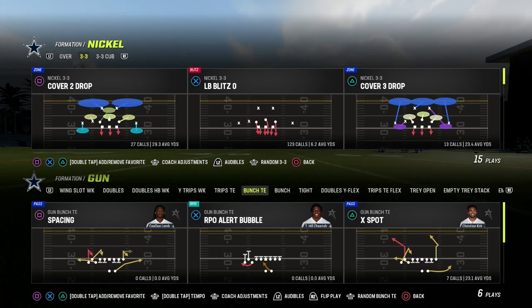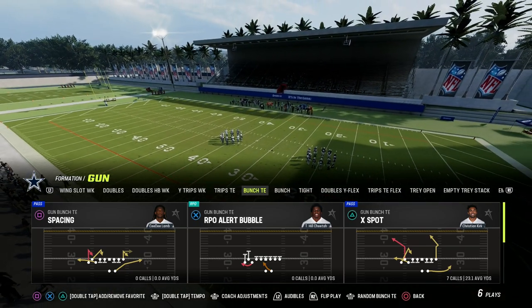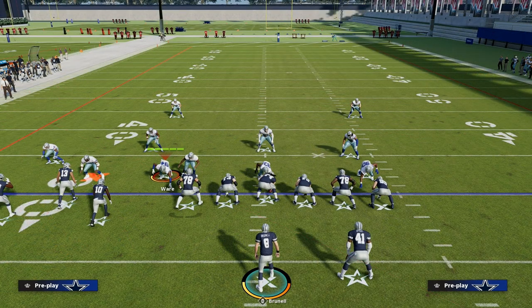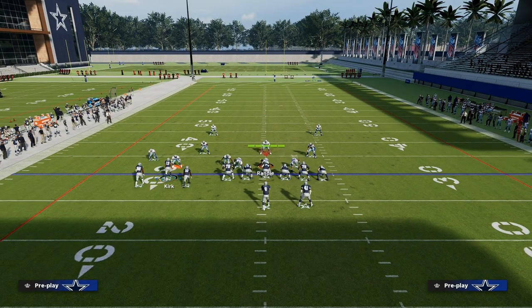In this video, I'm going to be sharing with you how to run the SALE concept out of the Bunch Tight End in the Detroit Lions Offensive Playbook, where we'll be taking a look at the PlayX Spot. If you want to get my entire Bunch Tight End Offensive eBook — one of the best offenses year over year for attacking both man and zone coverage — you can get it by joining my Patreon for only $10, which gets you access to all my Madden 23 Offensive and Defensive eBooks. Link's in the description.